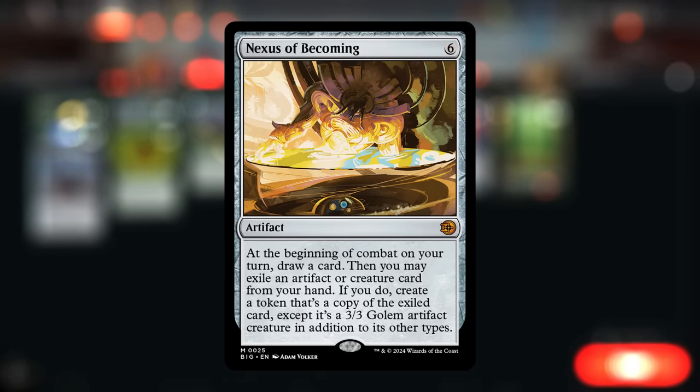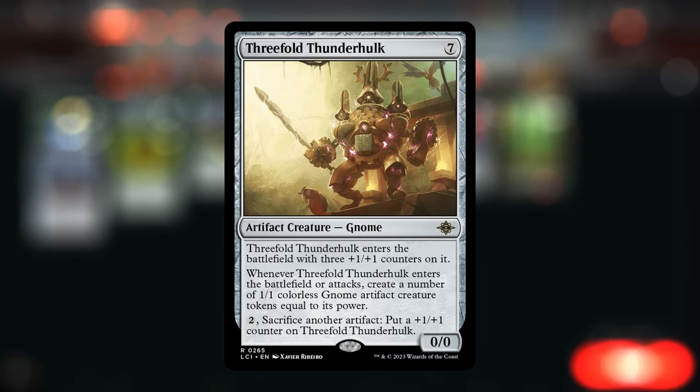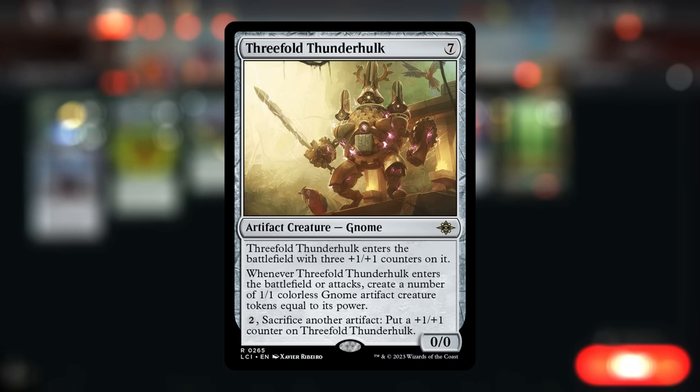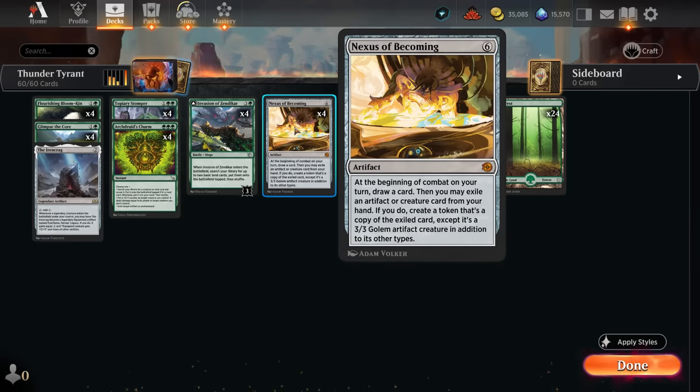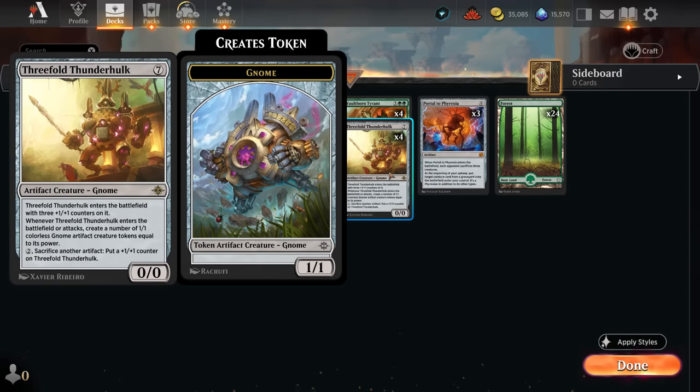Nexus of Becoming has some pretty interesting synergies in standard, and one of the more exciting ones is with Threefold Thunderhulk. This is normally a seven mana 0/0 entering with three +1/+1 counters on it, and it generates a number of gnome tokens equal to its power whenever it enters and attacks, and can also sacrifice artifacts to pick up more +1/+1 counters. So normally it's a seven mana 3/3 making three 1/1 gnomes, but with Nexus of Becoming it's a 3/3 with three additional +1/+1 counters, making it a 6/6 creating six 1/1 gnome tokens as soon as it enters, and will keep making more on future turns.